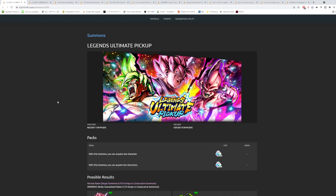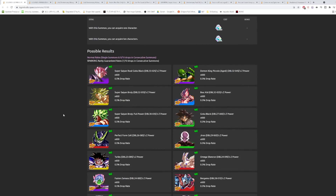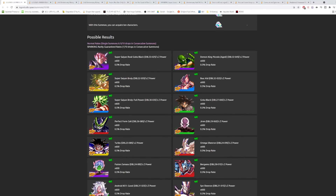This banner is only around for about 15 days — it started yesterday and goes away on the first of July. It's a guaranteed sparking banner, so if you do a multi-summon you're guaranteed one sparking. The main units to look out for are LF Rose, LF Kid Boo, and LF Broly. LF Kid Boo is still one of the better units in the game, very easily at higher stars.